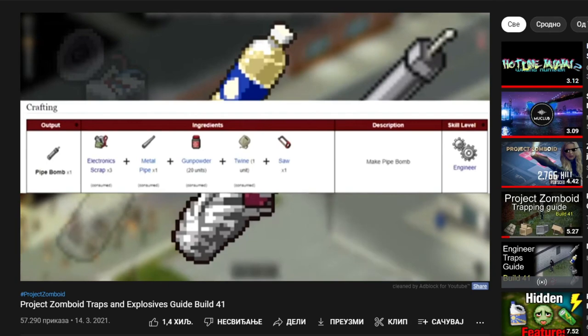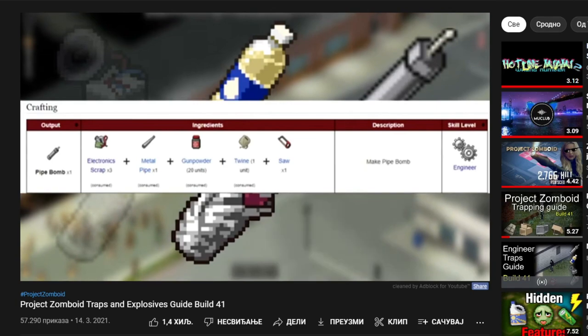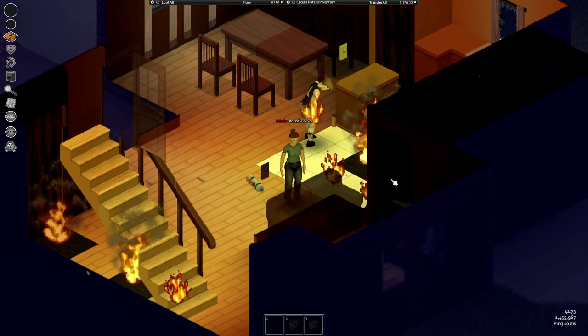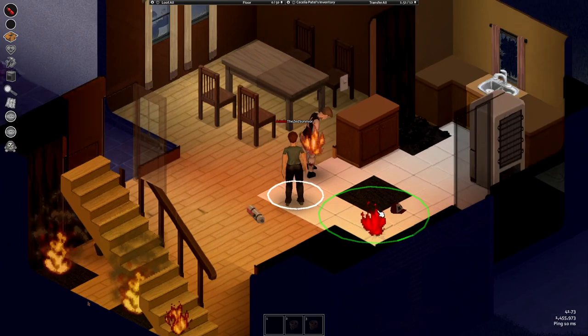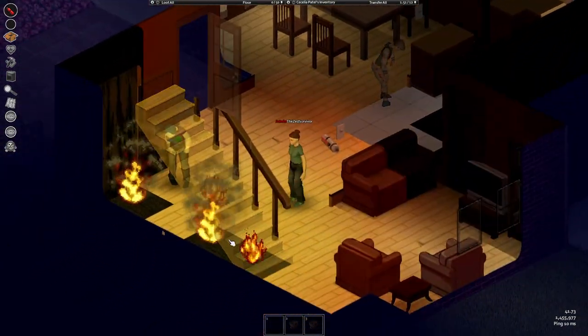If you have no idea how to make pipe bombs or remote controllers, I highly advise you to check out my engineer traps guide — I will provide a link in the description. Now for the tip of the video: if you right-click on a fire and you have either water or an extinguisher, you can extinguish the fire. This won't help if the fire is already big though. Hope you learned something new — remember the magical number 6, and I will see you all in my next video.